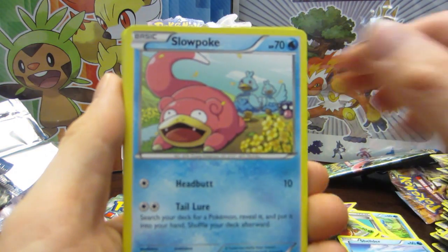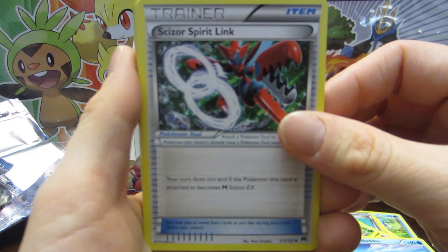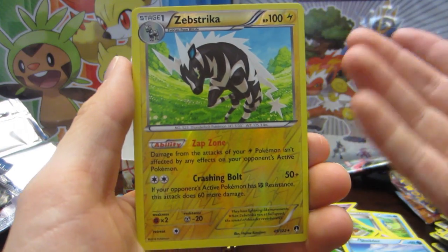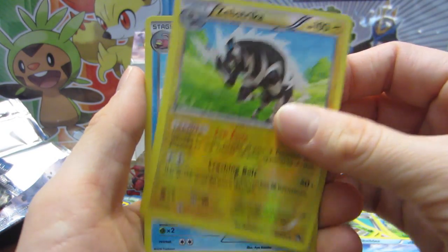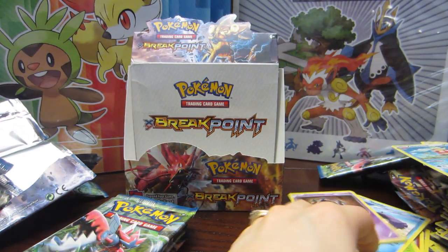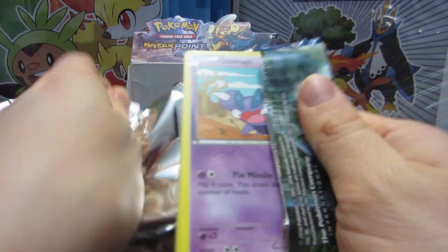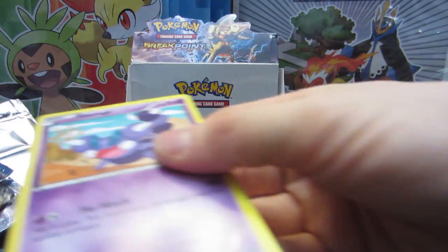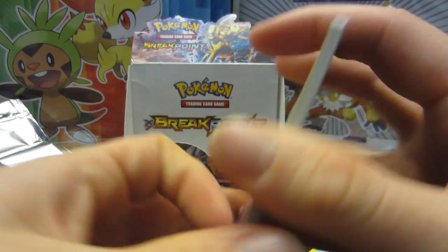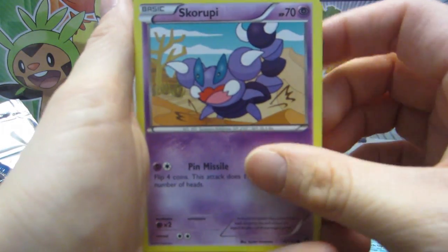Cards everywhere — Slowpoke, Shinx, a Scizor Spirit Link which is actually the first time we've pulled that, Mawile — first time — Max Elixir — first time — Zebstrika — first time — and a Slowking — first time. I sound very silly saying 'first time' a whole bunch! Oh my god, you can hear the excitement in my voice. If you guys have never watched my shiny hunting videos, you should totally check them out — my reactions are crazy.